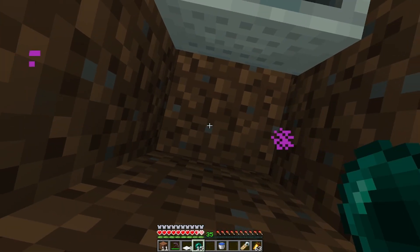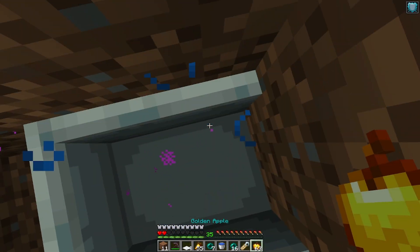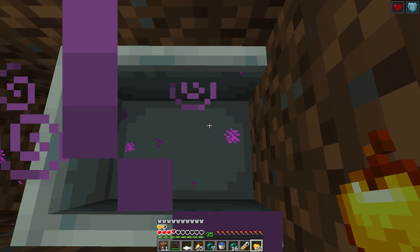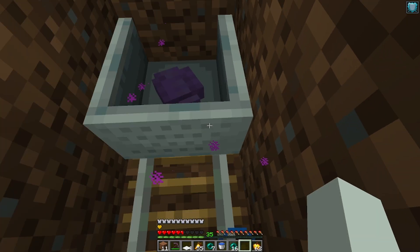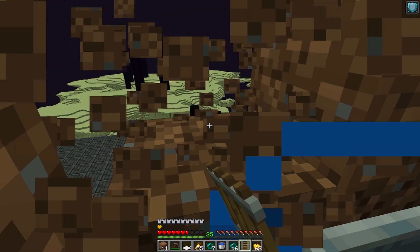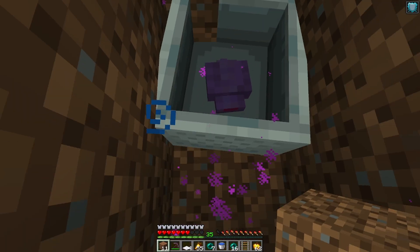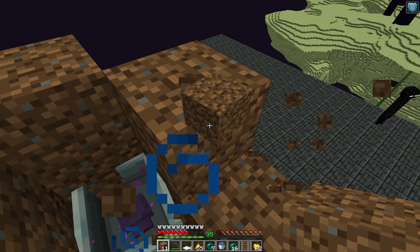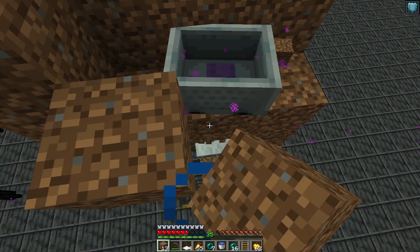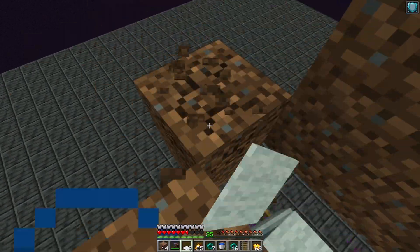Endermite might have a 5% chance of spawning so it may take a bunch of tries. Once the endermite has spawned, give it a name and push the minecart into it. Break the rail and push the minecart back into place. Now break blocks until it falls on the carpet, then place a carpet on top of the endermite and now you can break the rest of the dirt.